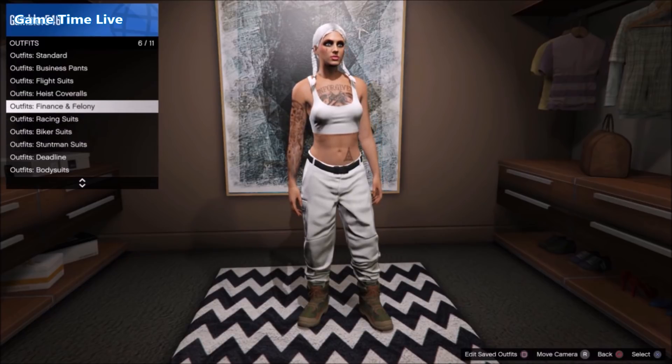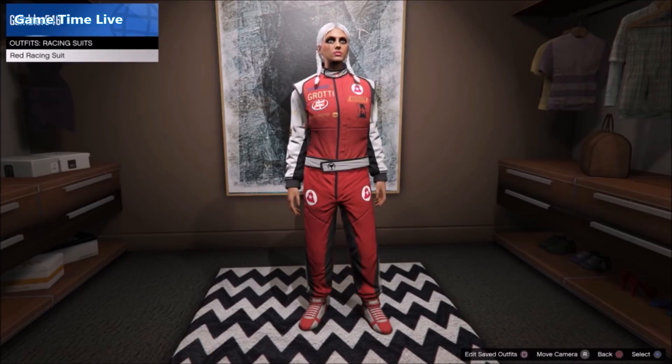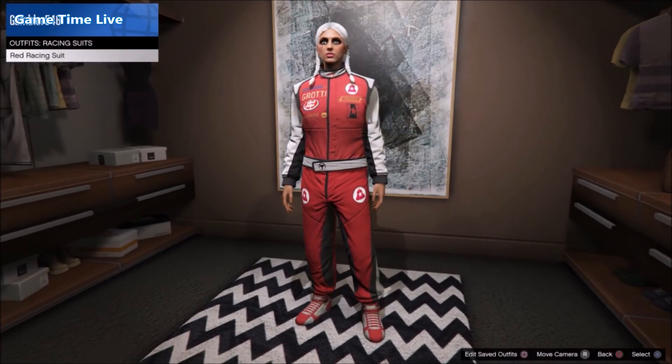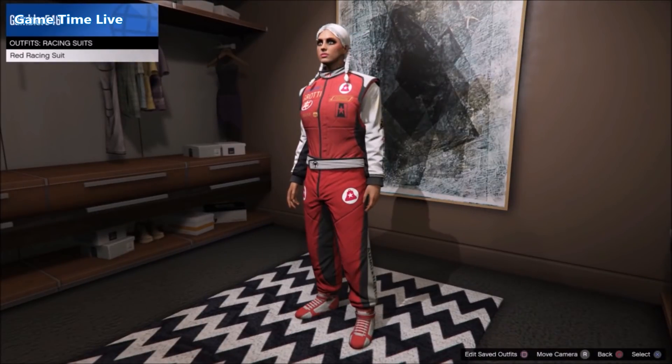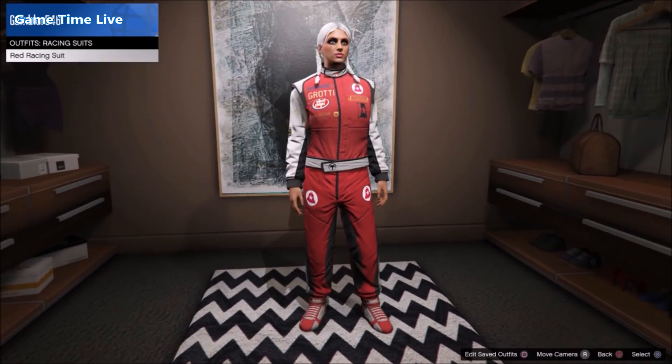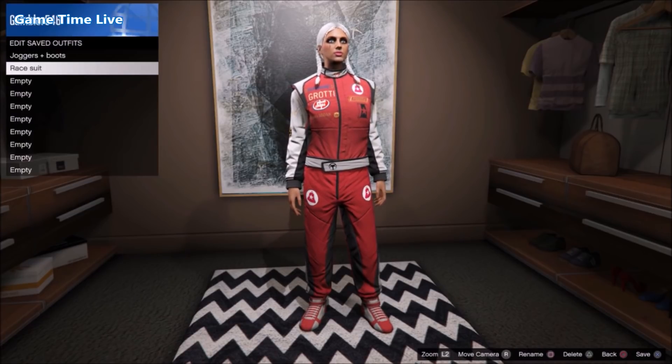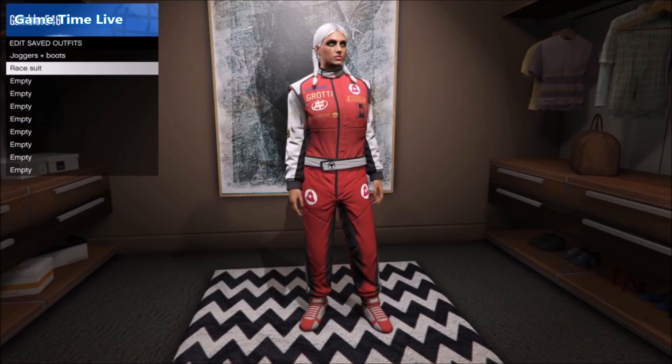Once you've got that, go over to outfits, scroll down, and choose any racing suit. I choose this red racing suit. You only need to look at the shoes, because those are the only ones we're going to use from the whole suit. I choose this red with white shoes — you can also choose any other suit you prefer.